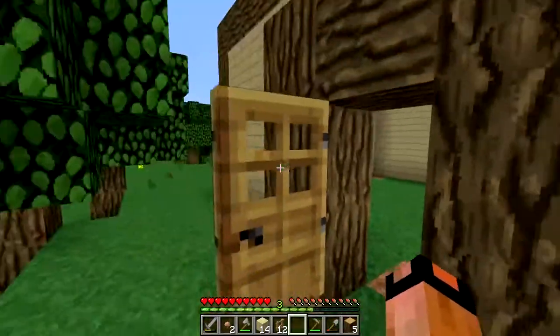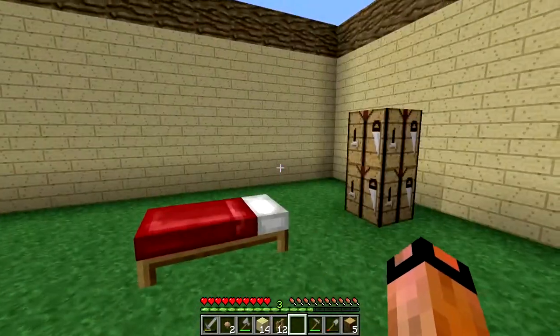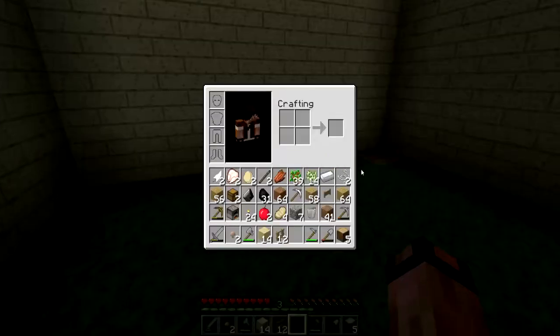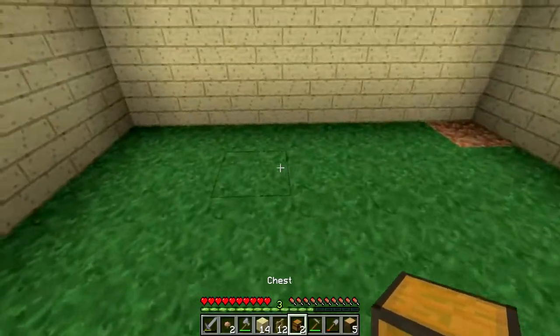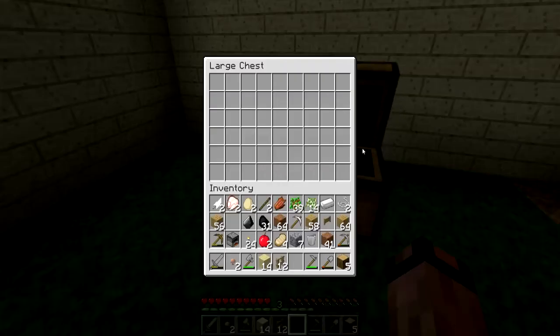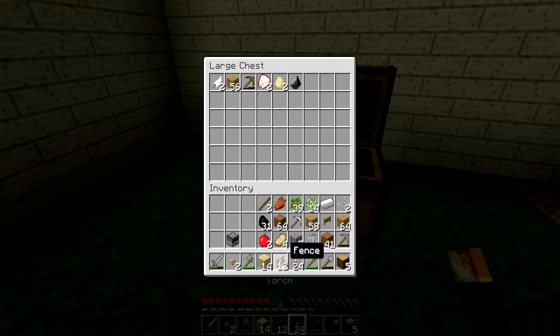And what we'll do now — we are full on hunger, and we have our stuff set up now. At least we have some walls to retreat to, and we can still sleep. Let me just go ahead and place a chest here, and I'll go ahead and put all of my stuff. Keep my torches.